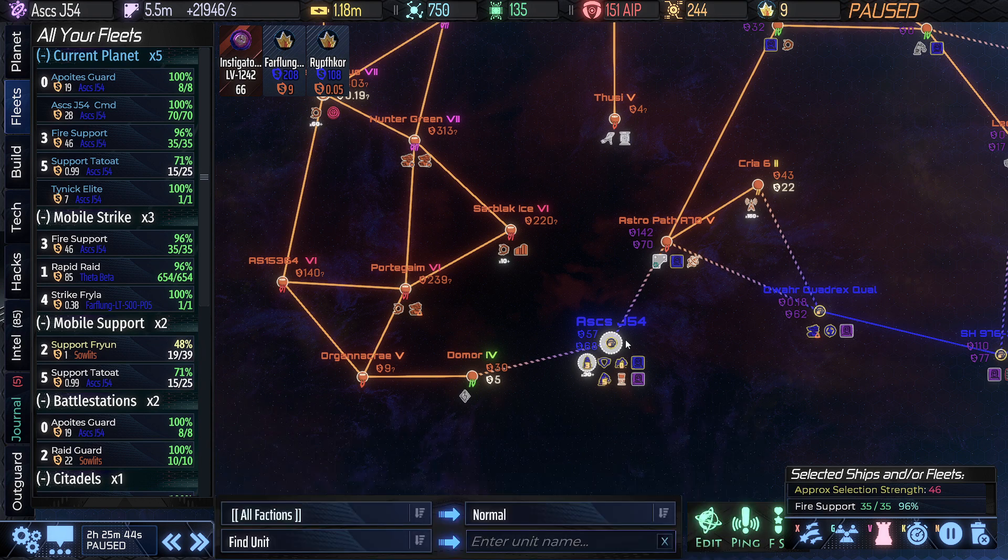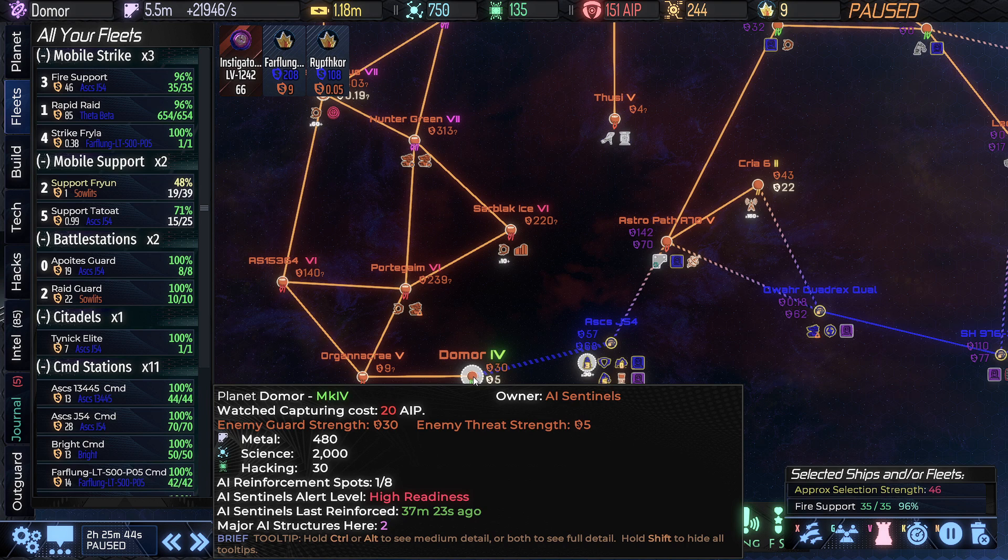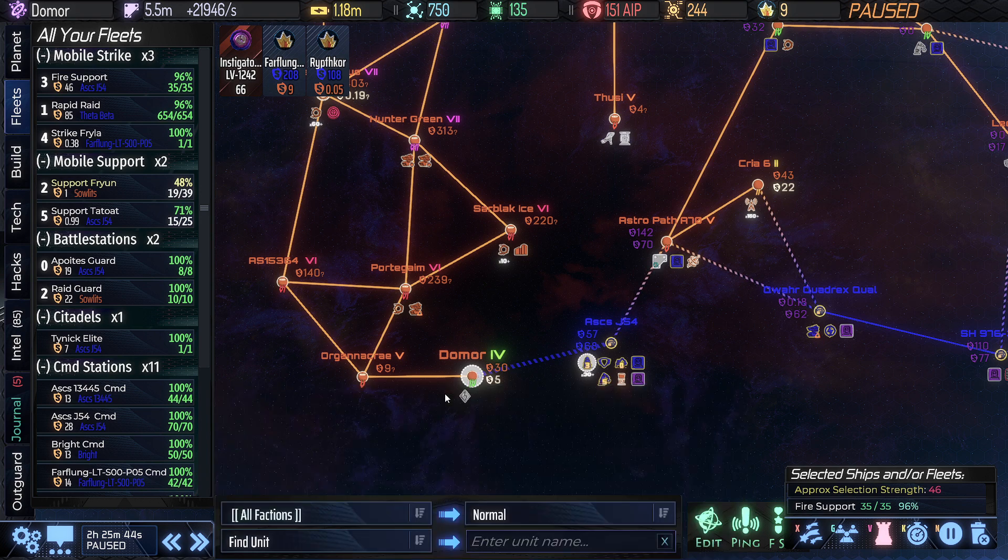The planetary alert levels were bugged and have been resolved. Basically, when you attacked a planet it was going down too far. That also means the raid engines now work — they will actually be triggering. They've been malfunctioning for a while, so that will be something to watch out for.